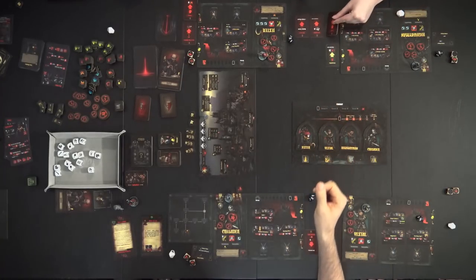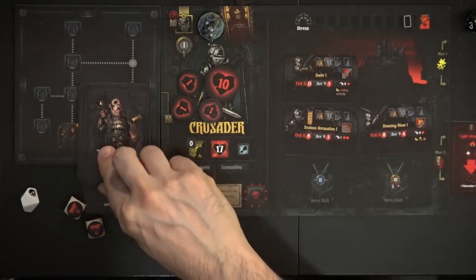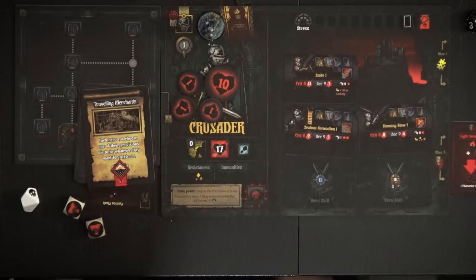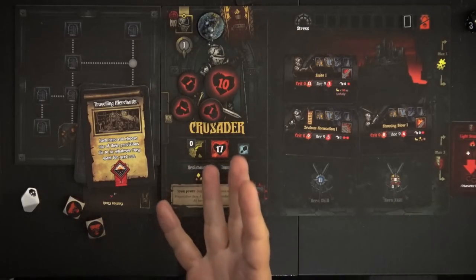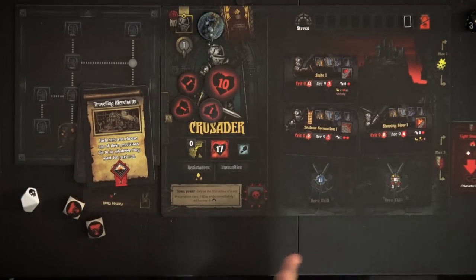With three negative quirks, next time you draw another negative quirk you go crazy — that's madness. When we arrive at the hamlet we draw a town event. The card we drew is 'Traveling Merchants': each hero can choose one of their provision dice to be whatever they want for next round. This mitigates randomness for provision dice, which is pretty good.